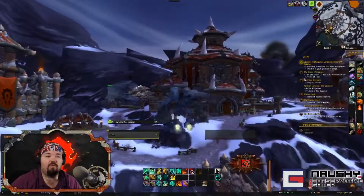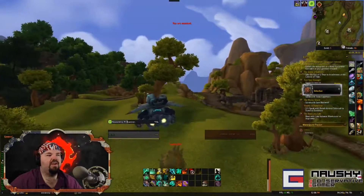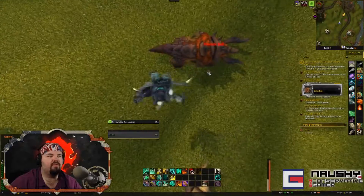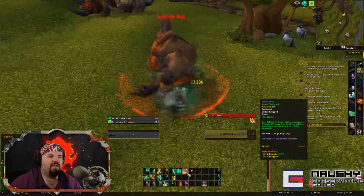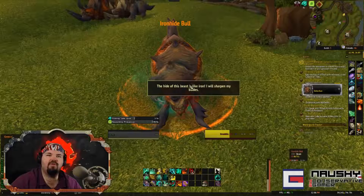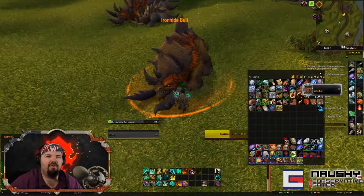We're here in Nagrand again. You want to be right here, just west of the Throne of Elements. Look for these Iron Hide Bulls, which are the elite ones. Drop a trap underneath them, hit them with a weak move, and they'll get trapped as soon as they're below 50% health. Then you'll get a Caged Mighty Cleft Hoof.